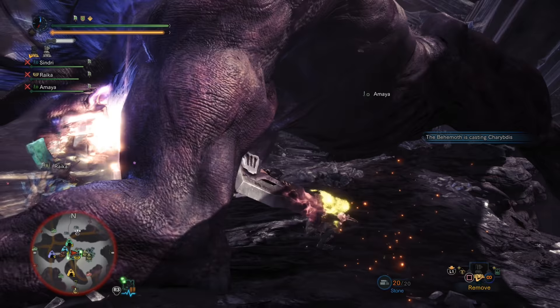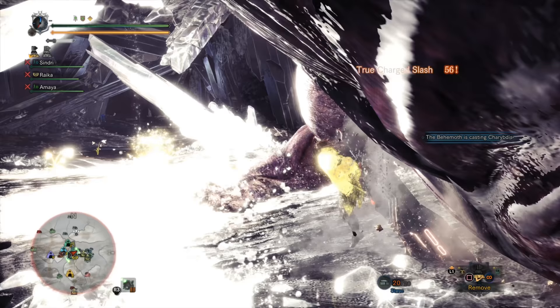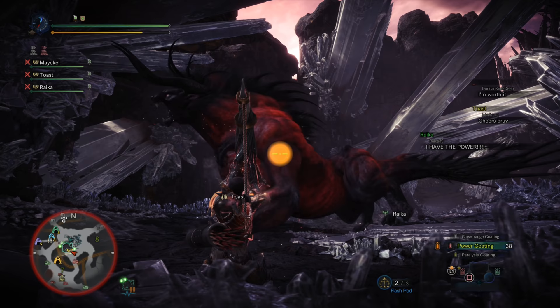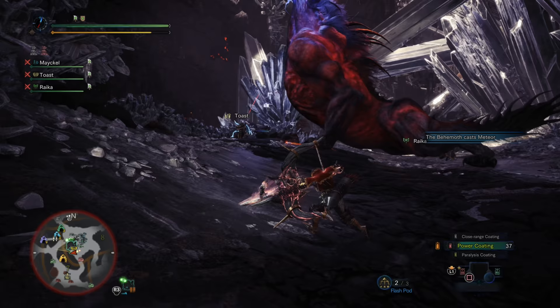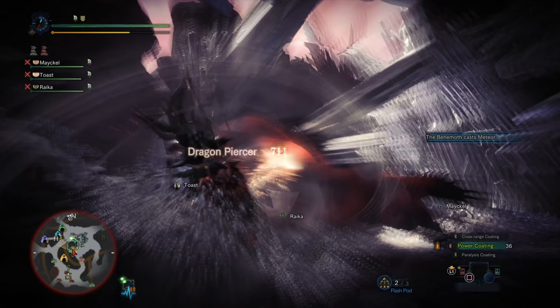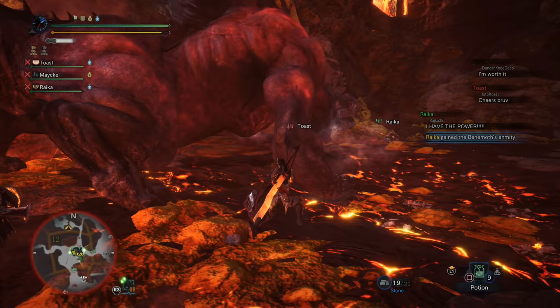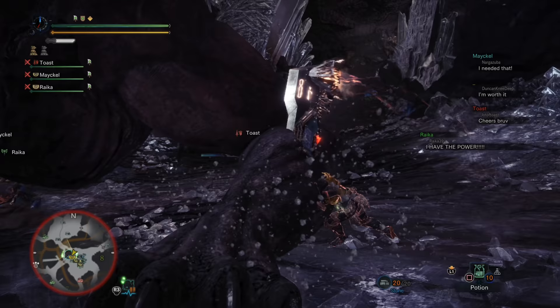Finally, the DPS. The DPS is the easiest role in my opinion — all you have to focus on is doing as much damage to the monster as possible whenever enmity is on the tank. When enmity isn't on the tank, be a bit more careful: attack those front legs, or if enmity is off the tank, perhaps play safer and attack the hind legs. You can use any high DPS weapon: switch axe, charge blade, long sword, dual swords — whichever weapon you feel comfortable with as long as you have a high DPS build. Many people like the insect glaive to help the healer get mounts.